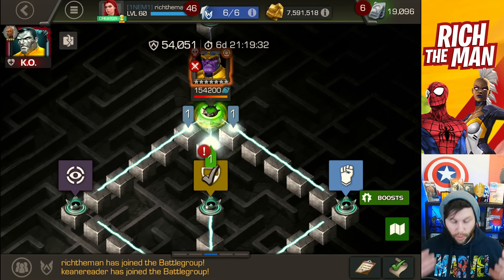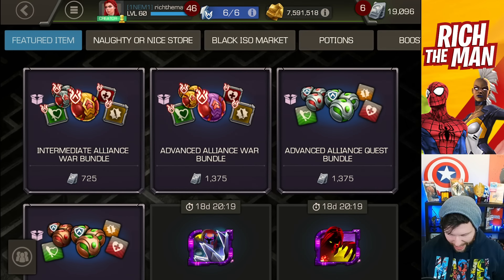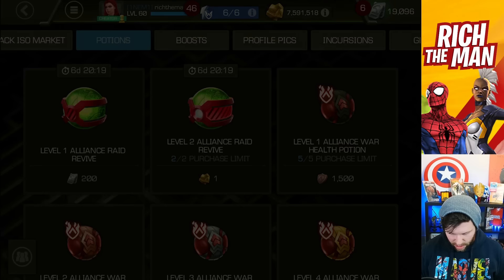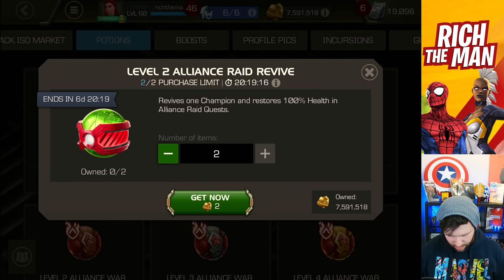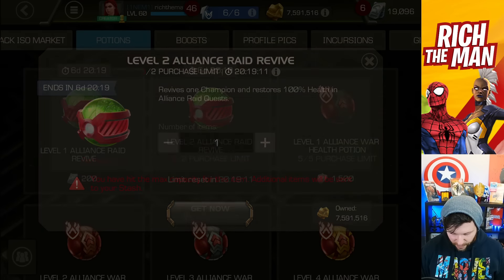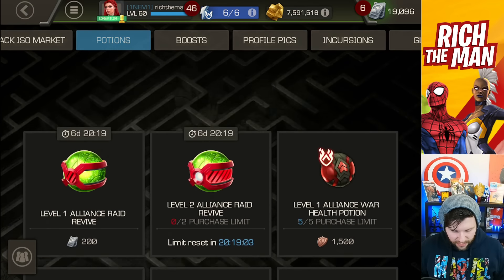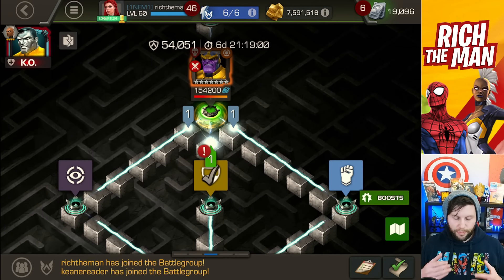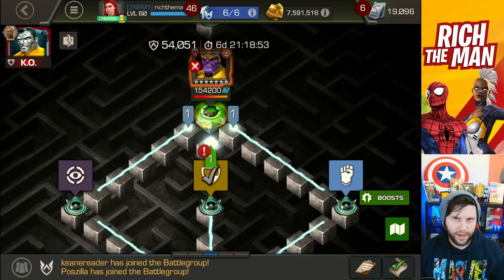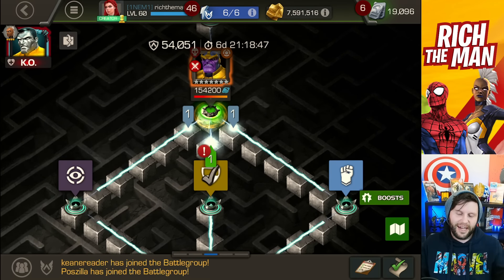I got knocked out. What does that mean? Well, you can revive. If you go to your store and then go to your potion section, you'll see level 2 alliance raid revives you can purchase right there. They do refresh in 24 hours. To give you an idea of how that fight went — the prompts I was getting were block a hit — and bear in mind there's a point where you can only take so much chip damage through your block.